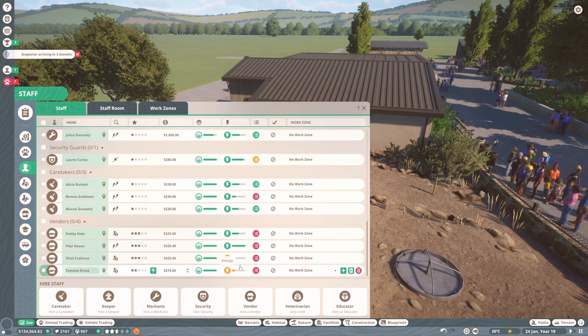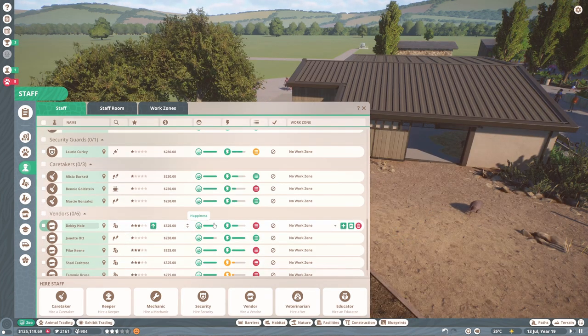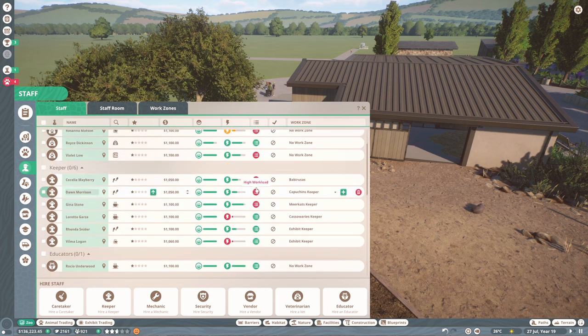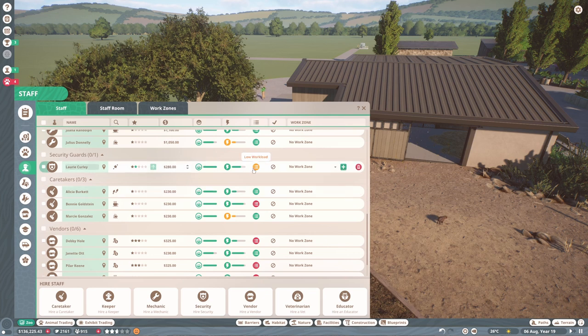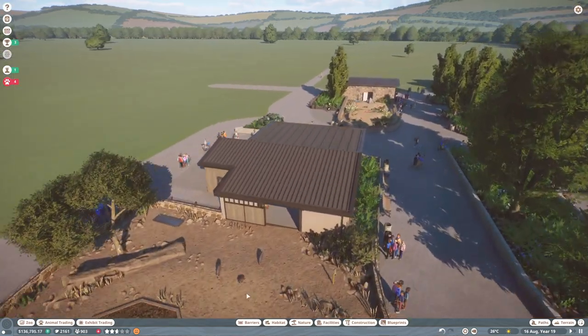Hair takers seem to be doing a good job. Vendors seem a bit busy — we only have four, with two ticket stalls and two food shops, so I might hire two more vendors. I need to sort out their minimum wages at some point. Keepers have got a high workload so maybe we could train them up. Let's also train up the security guard, these caretakers, and the two vendors we just added — since we're making so much profit now we can be less stingy with salaries.